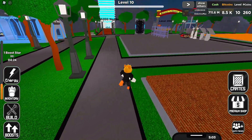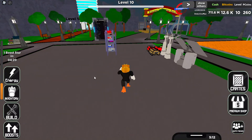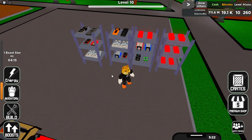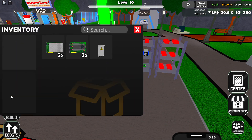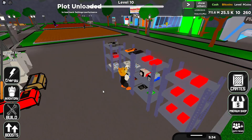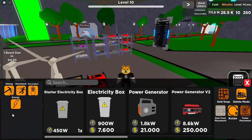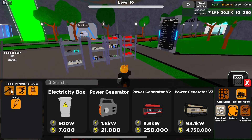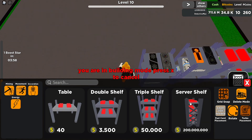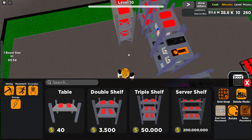I'm almost at a billion — that's insane. Wait, why did I just do this? Did I want to get something or did I just want to flex my money? Oh god, I've already forgotten what I was gonna do. Let's just get some more shelves — a server shelf for 200 million, let's buy it. Right there, perfect.